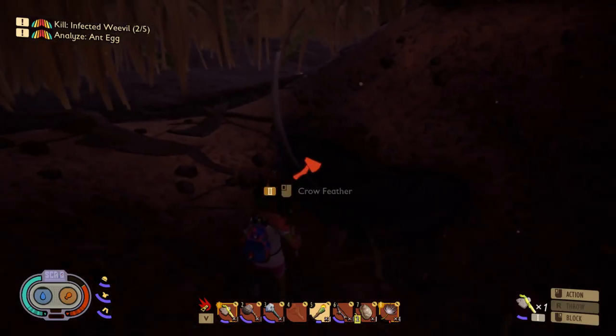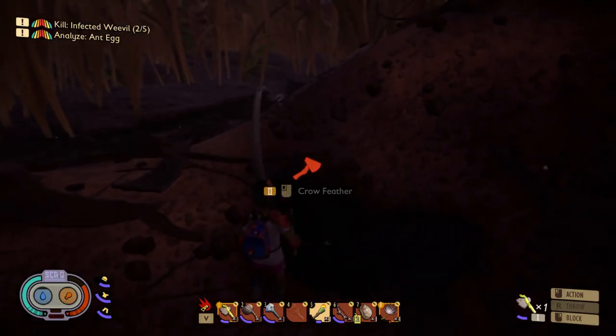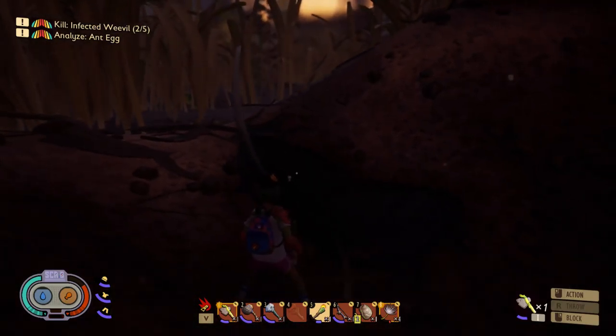Hello everyone, you probably won't believe what I'm going to tell you. You see this feather? Well, I want you to get materials for it, but then I realized that I don't have a second level axe. I noticed this before but for some reason I decided to just ignore it. I don't know why.